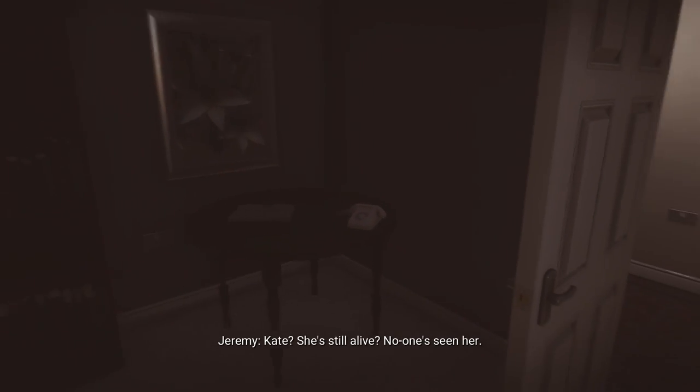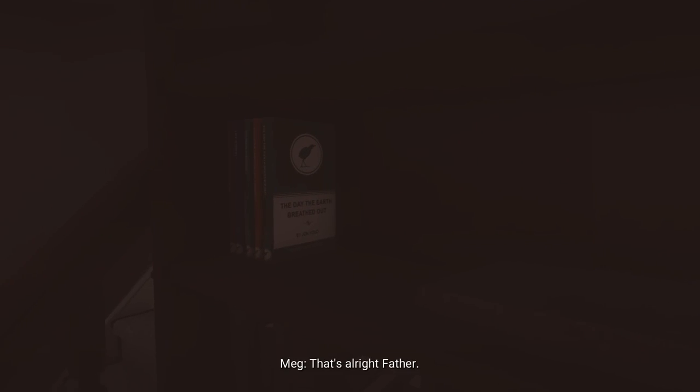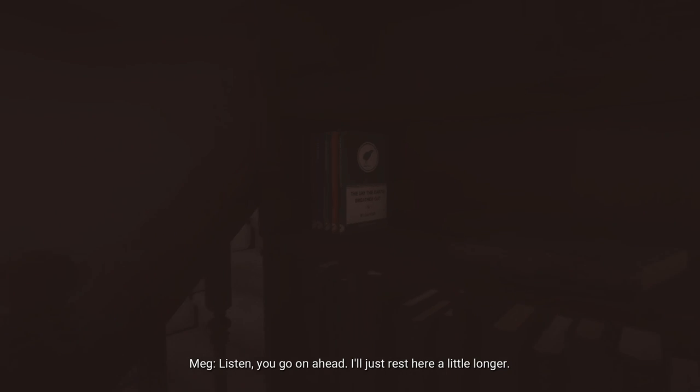Head into the room on the left-hand side where there's a phone in the dark corner — make sure not to miss that, click on it. Also look at the book on the bookshelf in this room. Then head upstairs, and through the open door on the right there'll be a computer monitor to turn on.